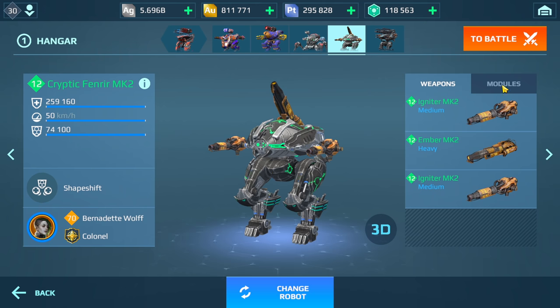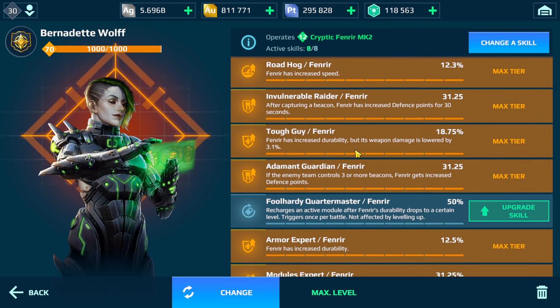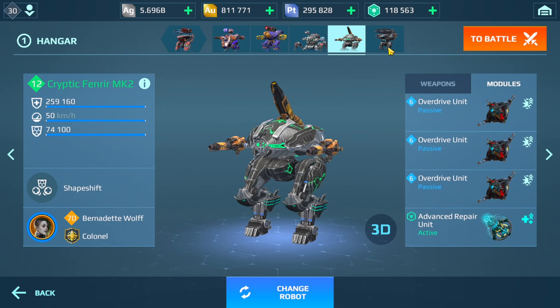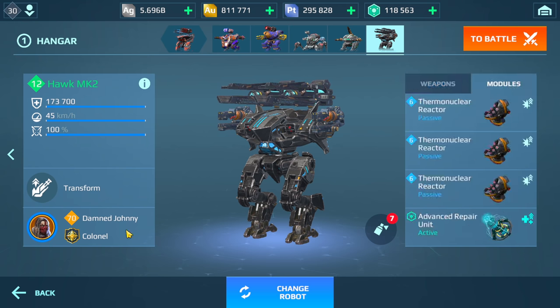We have Ember and Igniters on the Fenrier, Overdrive Units, and here are the pilot skills for this. Next up we have the Hawk with Gauss and Vault — a sniper build here.